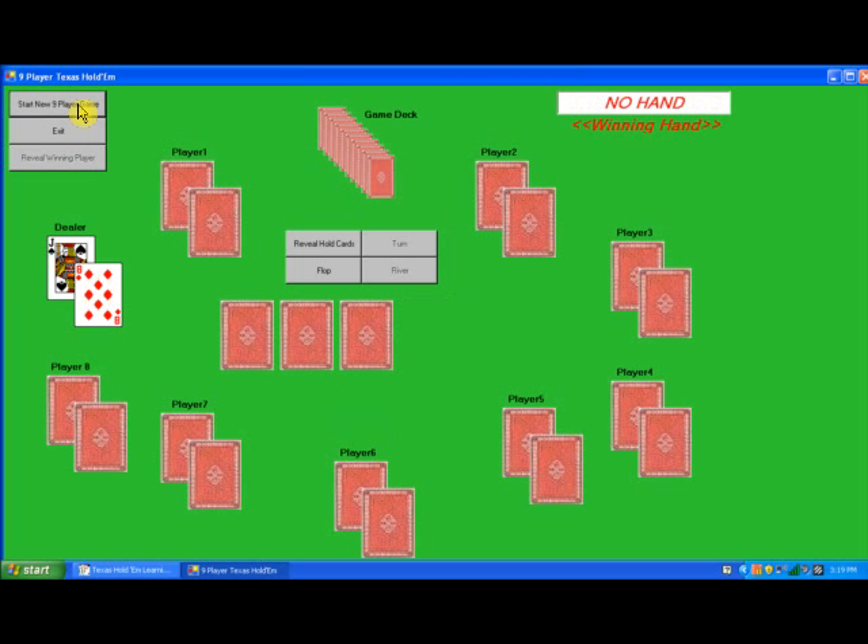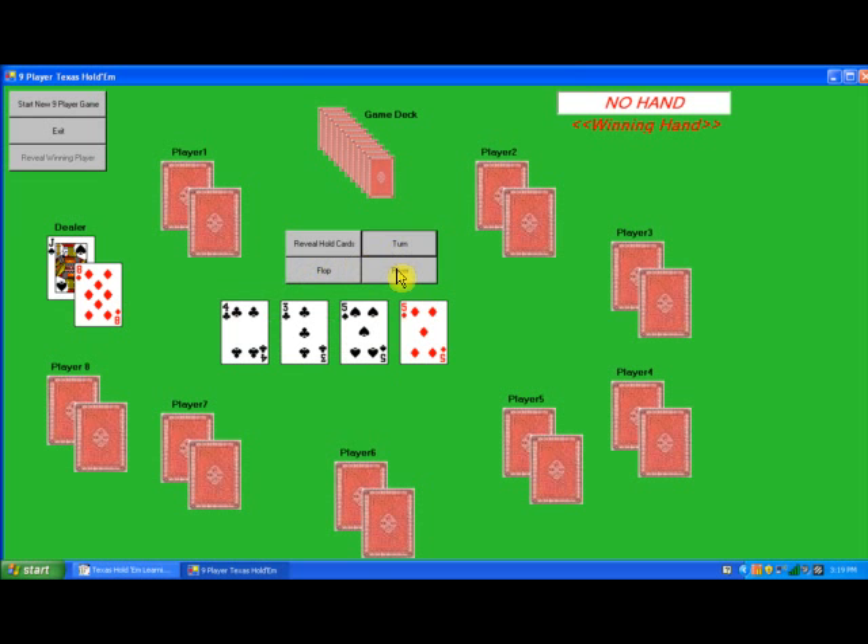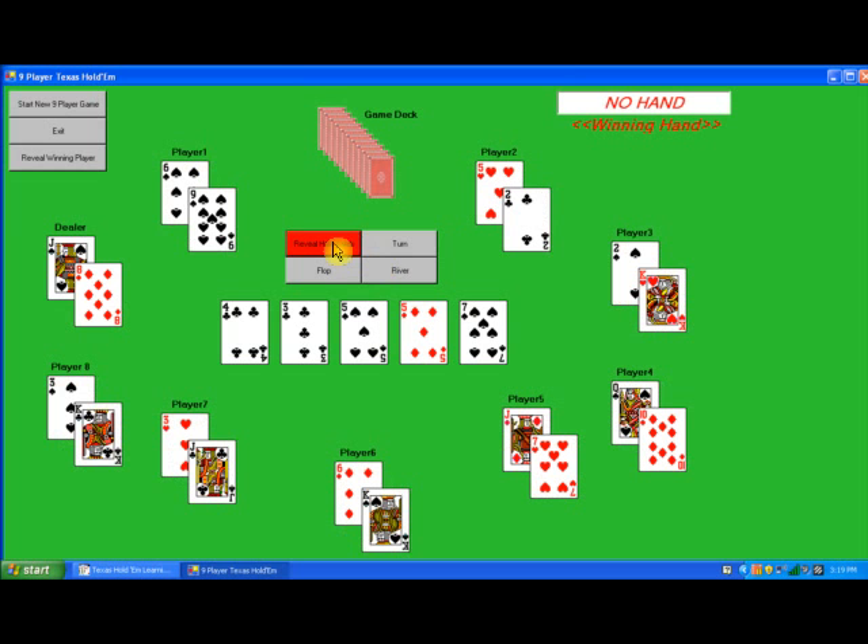Let's start a new nine-player game. Flop. Turn. River. Reveal hold cards, and reveal the winning player. The winning hand is a straight held by player number six.